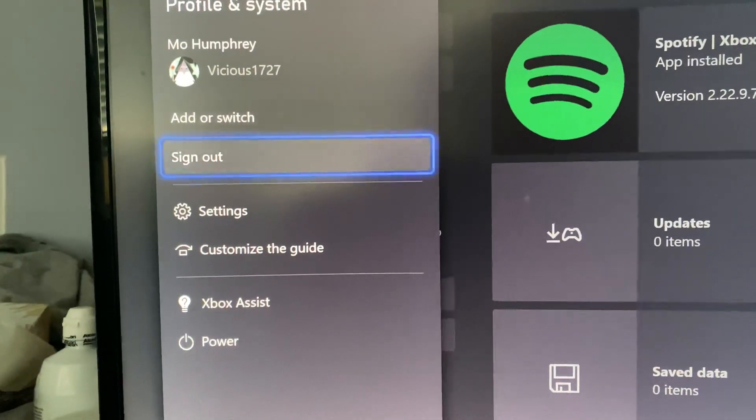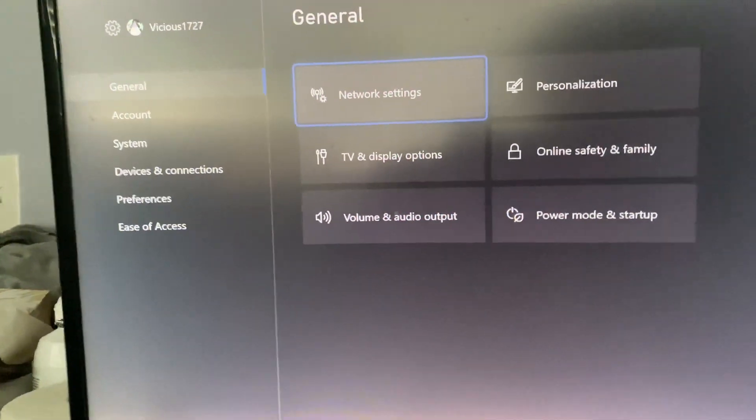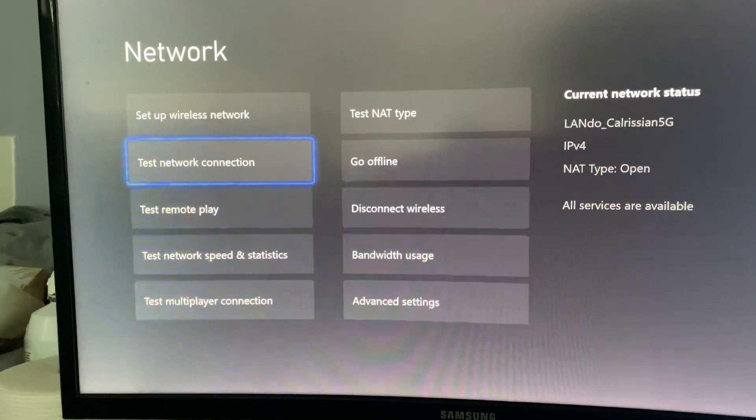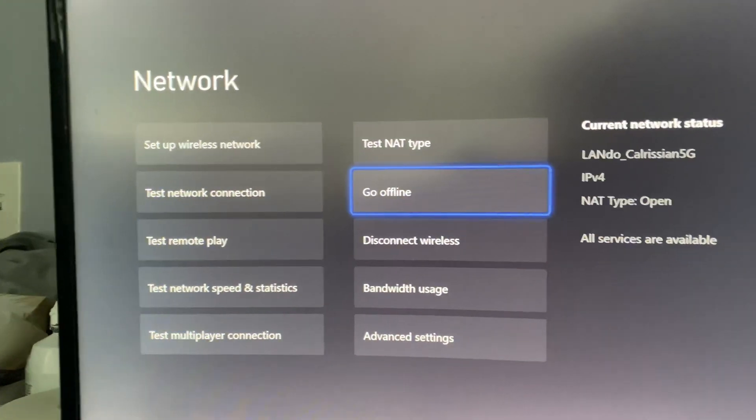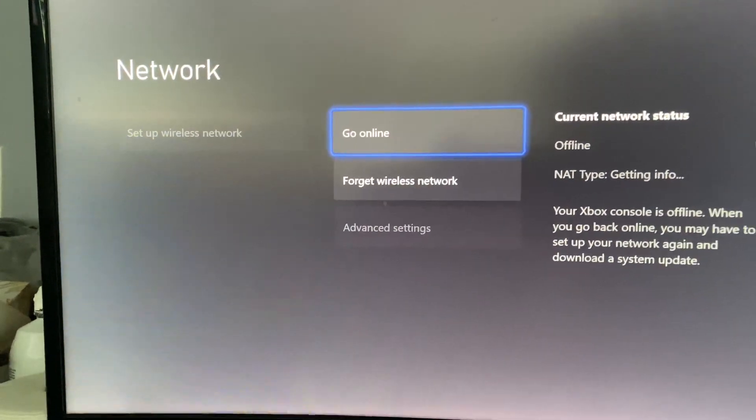All you got to do is go to your settings, go to network settings. And this game is digital, so it is downloaded — you still go offline. Go offline.